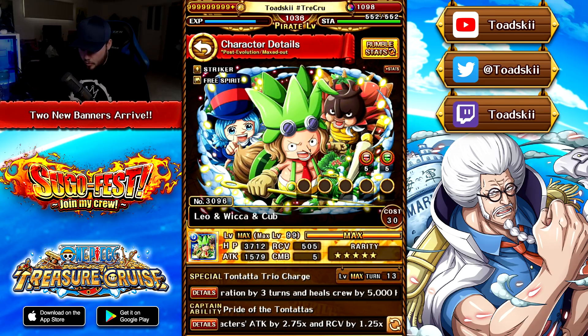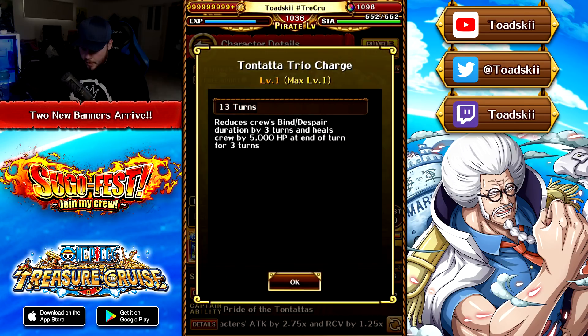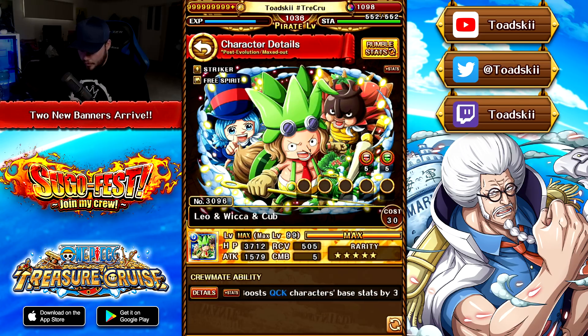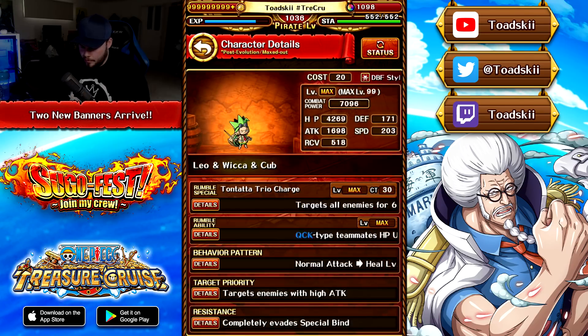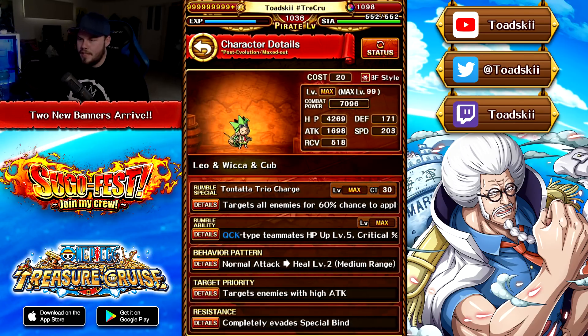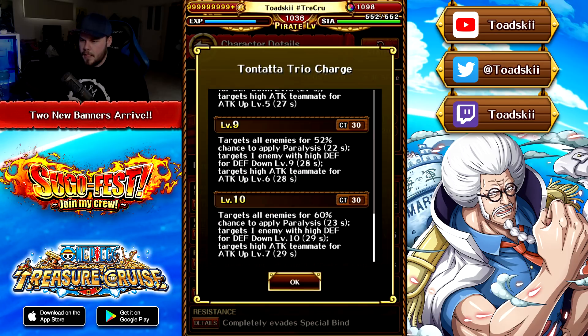Let's see what the Tontata unit does in regular content. He's a Quick Striker and Free Spirit — terrible captain effect — reduces Bind and Despair by three and heals for three turns. Nothing amazing. Looking at his Rumble abilities, he's got a 30-second CT and he's a debuffer. His special targets all enemies for a 60% chance to apply Paralysis for 23 seconds. A 60% chance to apply Paralysis targeting all enemies — that's not great. Paralysis is not an amazing debuff in Pirate Rumble.